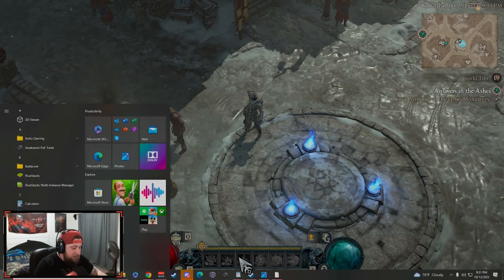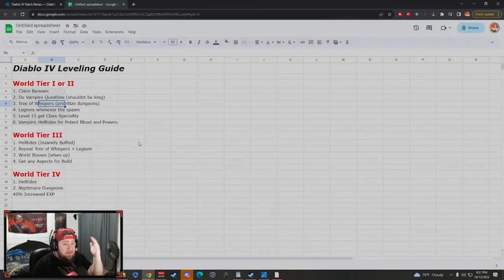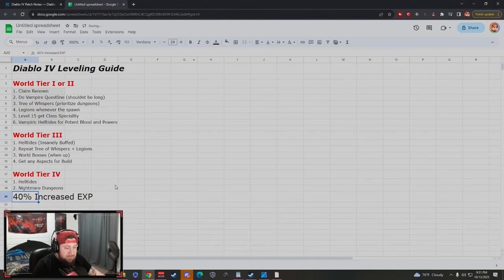I'm going to start with my spreadsheet here which breaks down everything step by step. This is what we did from Season 1, put into Season 2 with some small adjustments. I want to highlight that there is 40% increased XP in the season — they wanted us to get through faster, because even through Season 1 and Season 0, a lot of people never breached the level 50-60 mark or just didn't make it to 100.